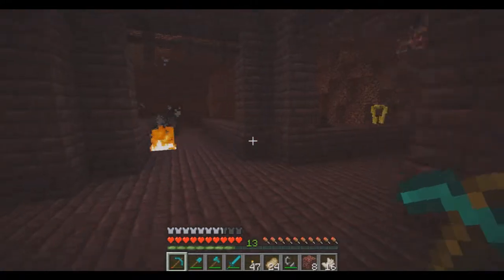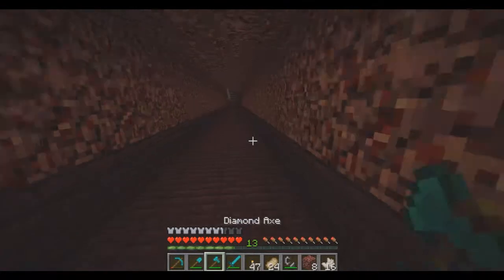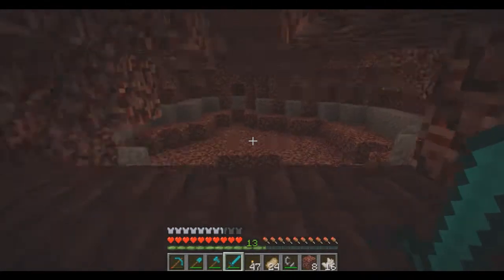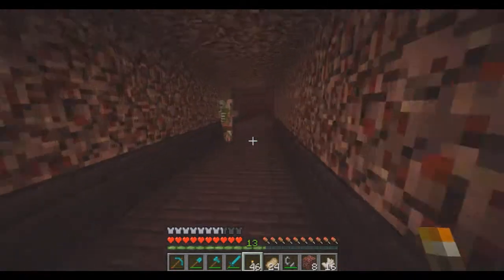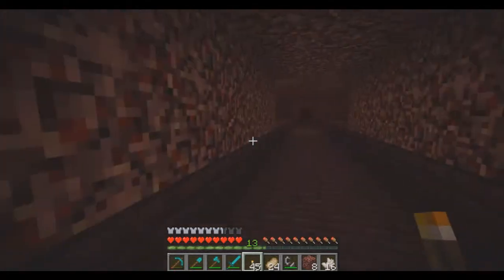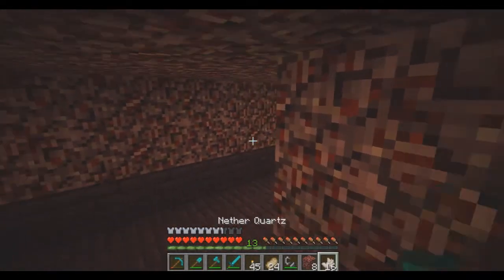Again, I don't have silk touch because I can't enchant anything yet. There's a wither skeleton down here I can kill — still just coal and such. Zombie pigman! I will explore this later. I'm going to try to get a blaze rod. You know what — I will meet you guys back and let you know what we get.